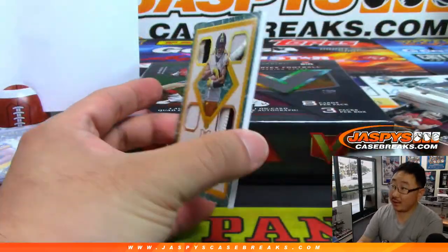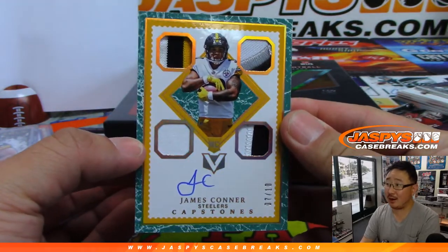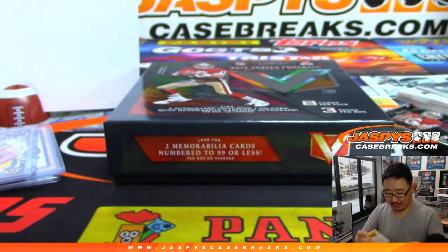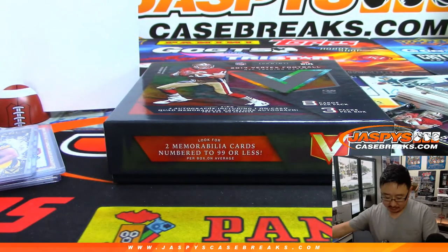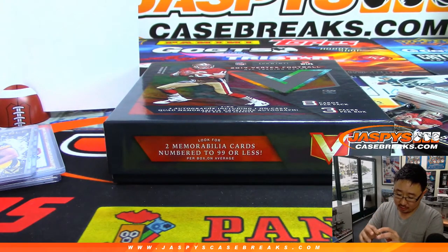And back here is 7 out of 10 — James Connor. Some nice relics in there, nice capstones, quad relic and autograph. For number seven, Jeremy 33, last spot mojo. Nice.